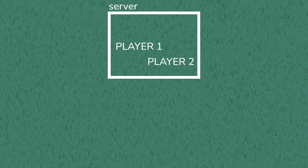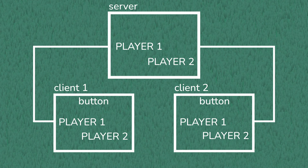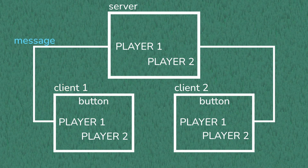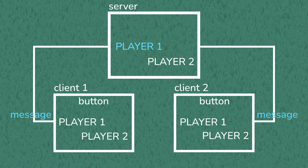Whatever the server is seeing is the definitive current version of what's happening, and the clients connected to it are just copies that are slightly delayed. For client one to turn blue, they must send their input as a message requesting to turn blue. The message travels to the server, where only on the server's side does it change player one's colour to blue. Then the server sends a message to all clients saying that player one is now blue.